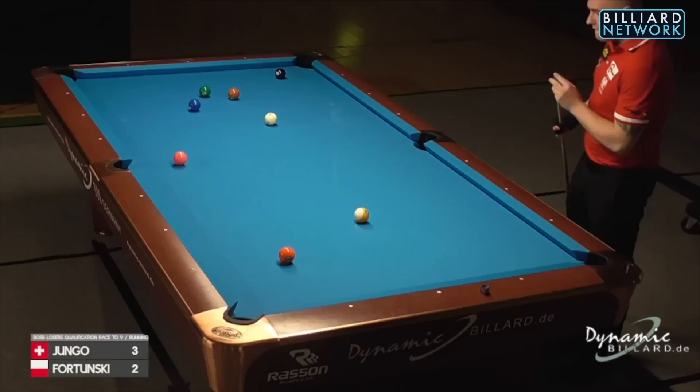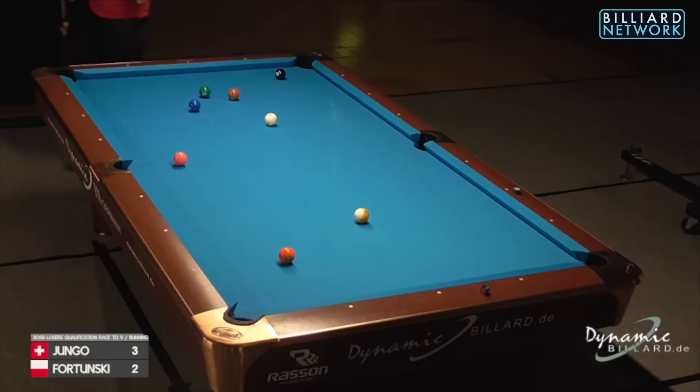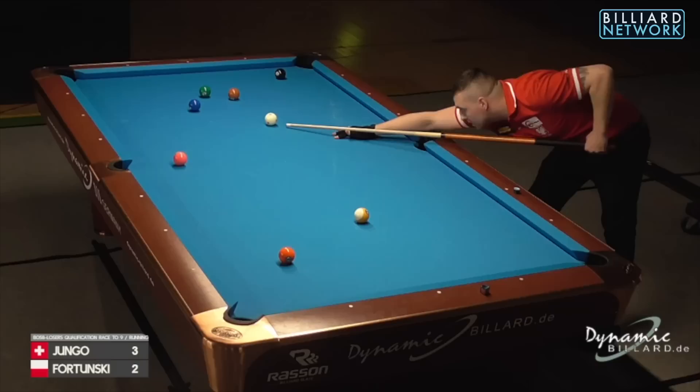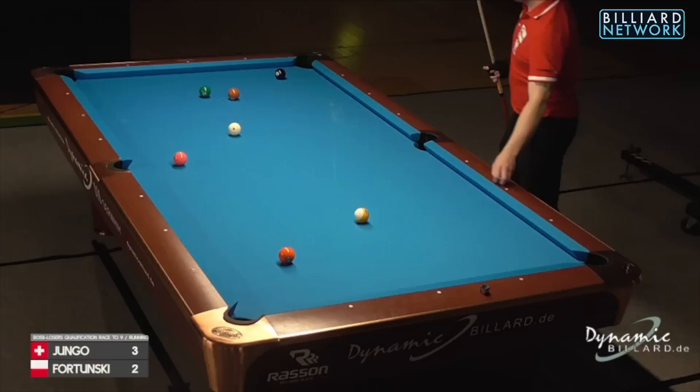All right — thinking ahead, that six ball can go if he leaves his cue ball where it is now. That would be ideal, but of course he's shooting the orange five before that. To bring his cue ball from where the five is now to where it is now is not an easy task — he needs a very specific angle to make that natural position line. Let's see how he solves this.